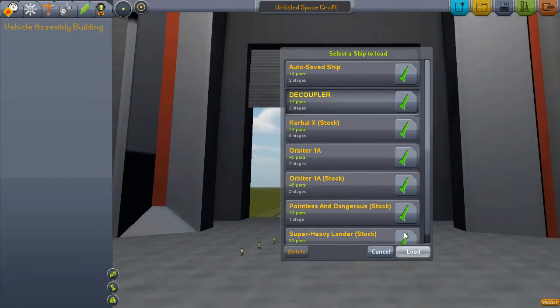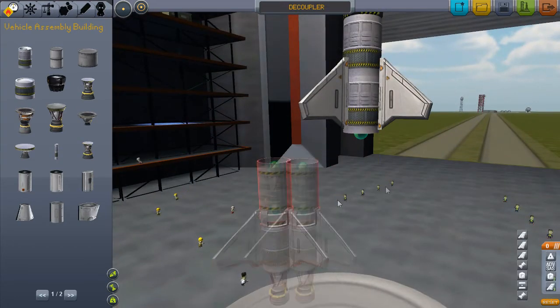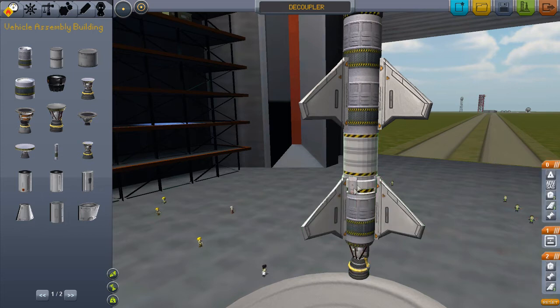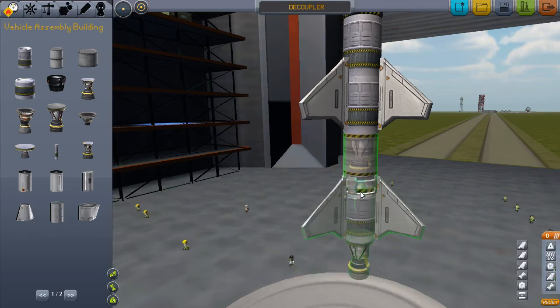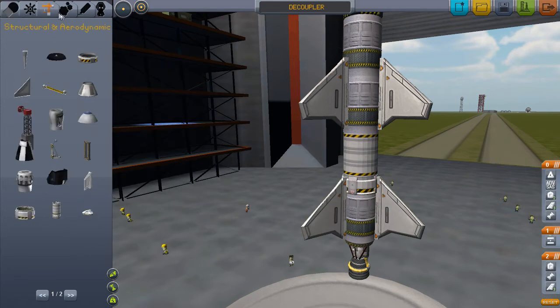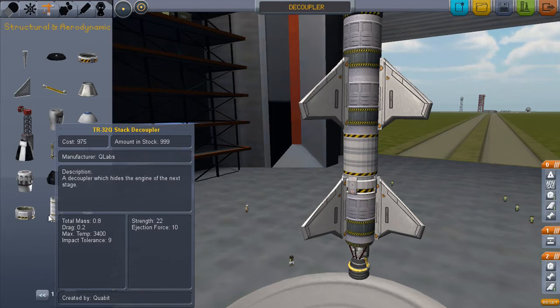So this makes it look quite nice. It's hidden right here. I just grabbed the rocket as well, but if I take this off, here it is. That's it — it's pretty good, not too bad. You can always find it in the structural category. Here it is: Stack Decoupler TR-32Q.